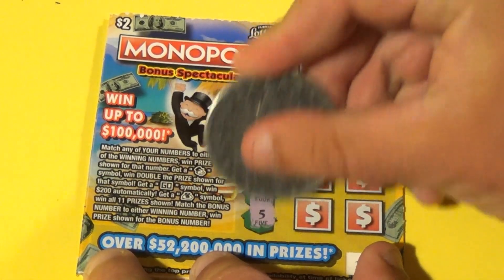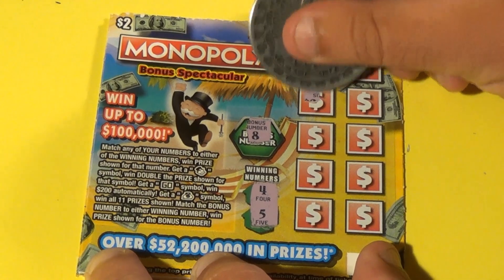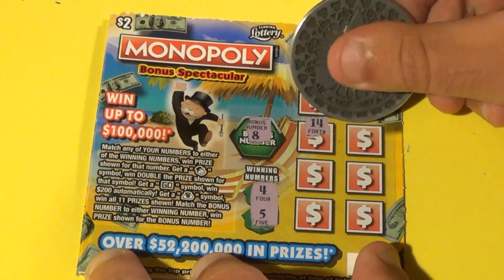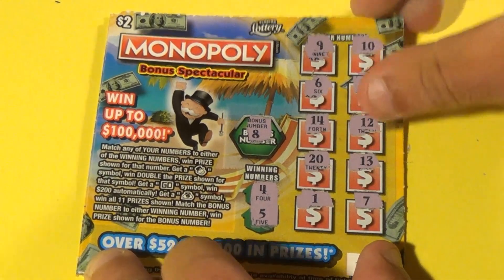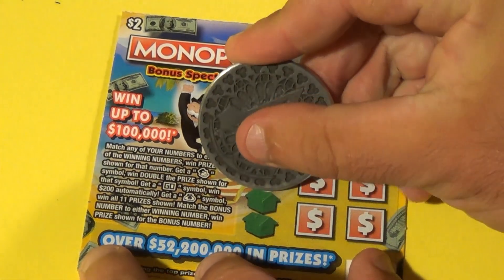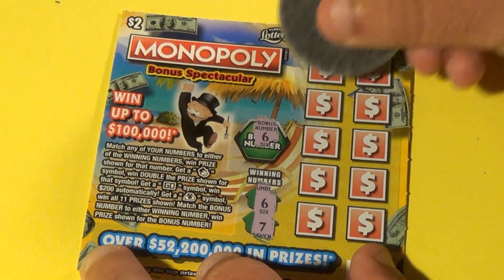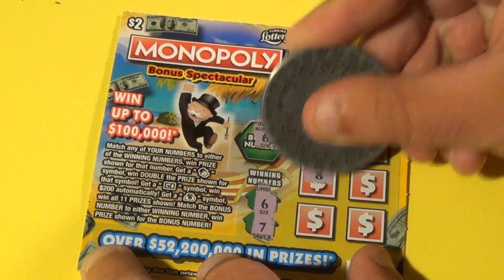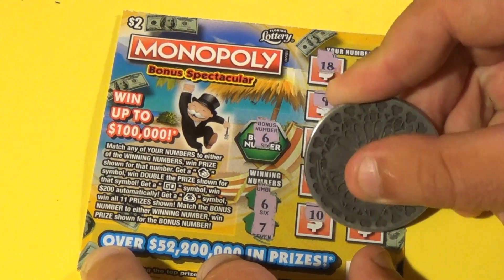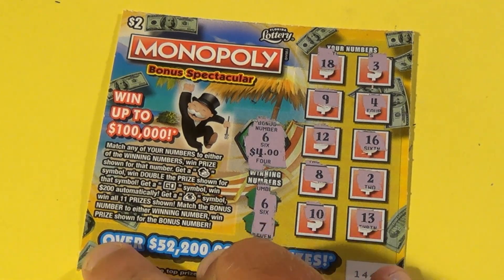Last $2 ticket: winning numbers are 6 and 7. There's a 6 in the bonus! We have 18, 3, 9, 4, 12, 16, 8, 2, 10, and 13 — so we only matched in the bonus. That's a $4 double-up. Not a bad showing on those $2 tickets.